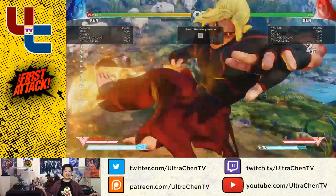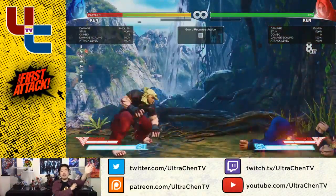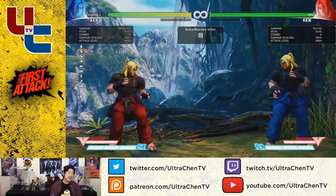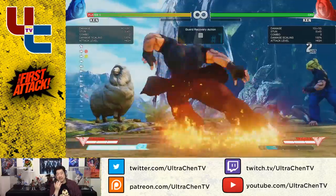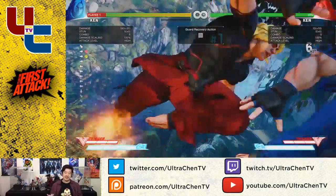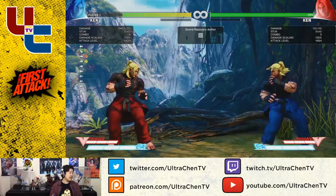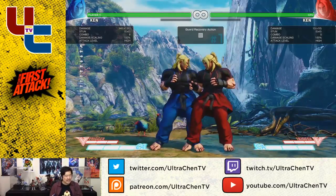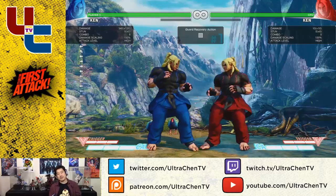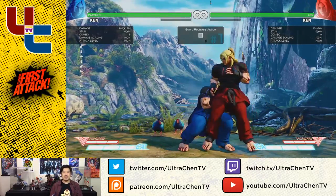And you can see, now I can test to see what's punishable. You don't even have to mirror match it necessarily. So now when I did this sequence, I can see that I can be punished by the target combo — that's not good. I can be punished by the super when I do the target combo. Remember when we talked about true block strings and not true block strings? This is another way to test it. Low forward into fireball is not a true block string, even at point blank range.